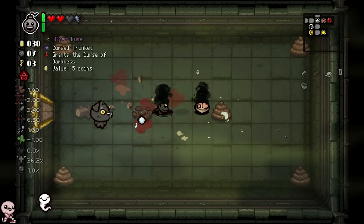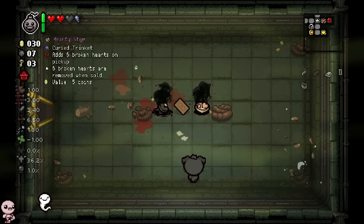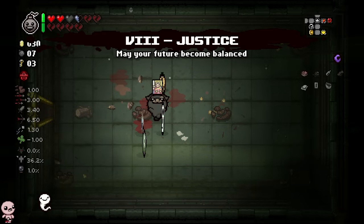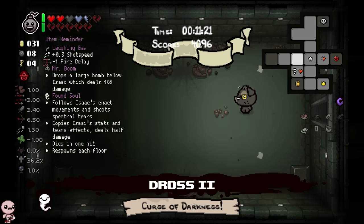I can't believe I fell for that, I'm so disappointed in myself. Grants curse of darkness and six broken hearts on pickup - okay, I don't really care about those. So we take both of these. This is basically like I just found like 10 coins - I just found a dime, really. And I'm so confident in this run so far, even if we don't have Found Soul.